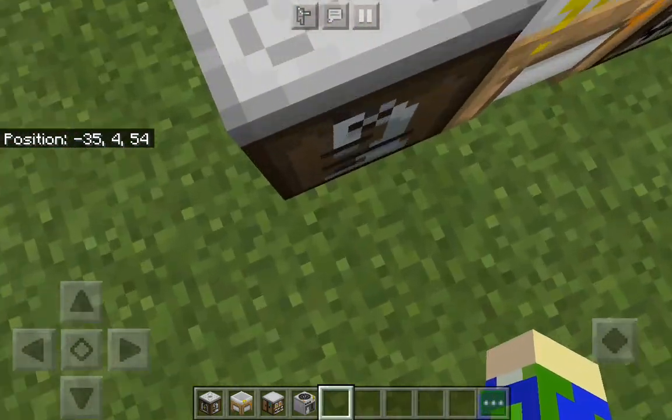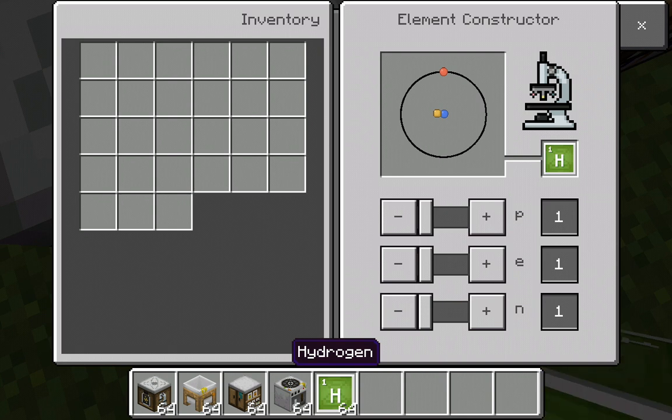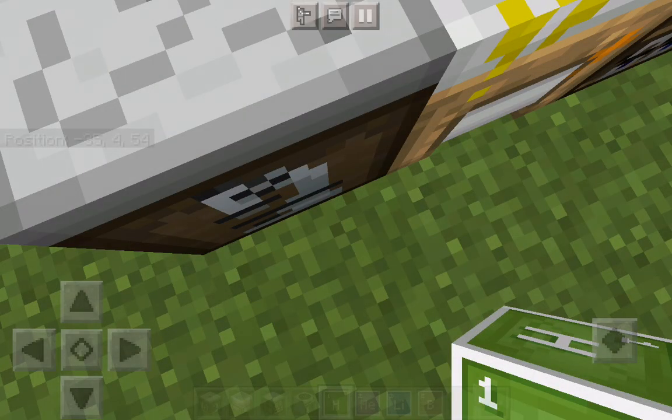Basically, what the element constructor does — I'm going to add one, then two. Two gives you hydrogen, and two more would make helium. Three would be lithium, four would be nothing, and five would be boron.